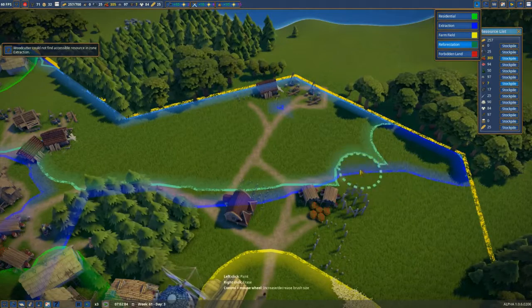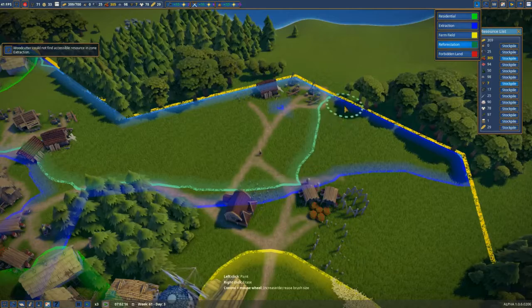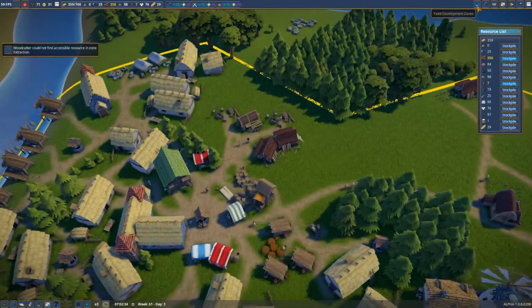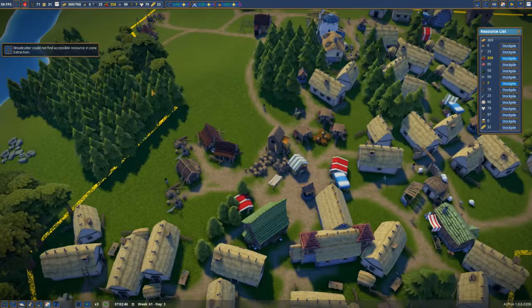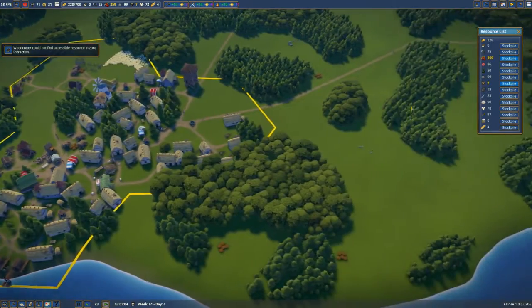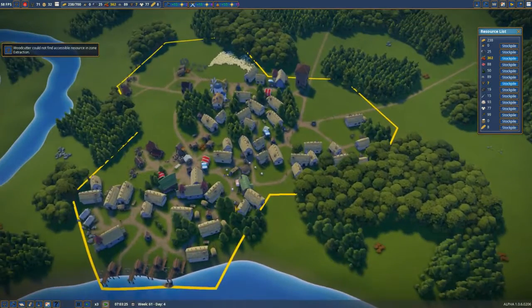I'm going to stop that from doing that. Basically, we're going to have this bit here as the forestry — all this area is going to be the forestry. And then obviously our main village is going to come this way along here, including the fishing hut that's going to be down the bottom.